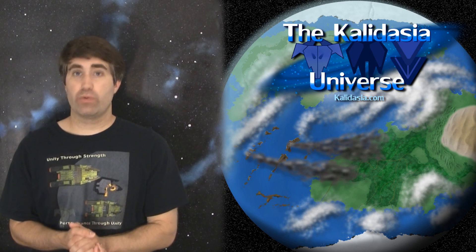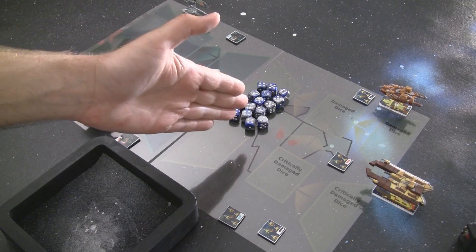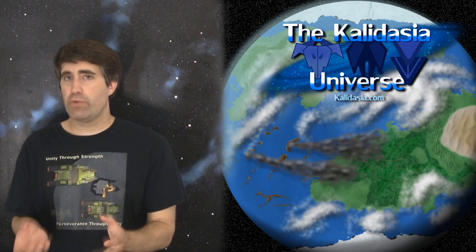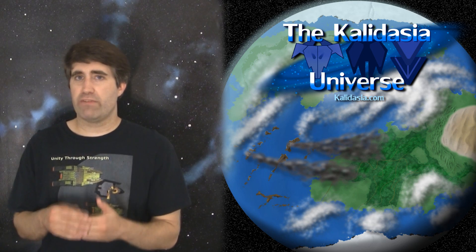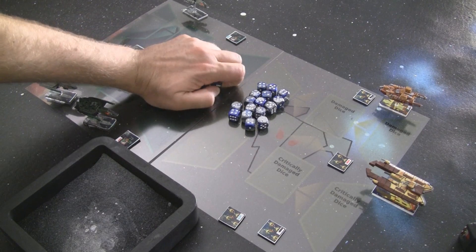Now let's get into the actual normal turn sequence of the game. We have the Surakari on the left side of the table and the Aragul on the right side. We're going to go back and forth rolling each of these pools of dice, looking for 6s, 5s, and 4s. You can only get a total of 3 of each of those numbers during any given round — that's just a balancing factor.